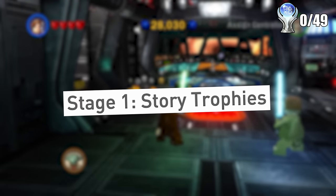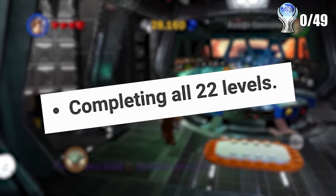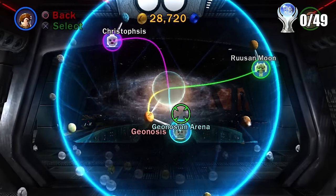The first stage of the Platinum is to go get every single story trophy inside, and there is a whopping 22 total levels in the main story, including bonus levels. Also, there's three different paths you can take to do this, so I kind of just did random ones to start and then followed them each solely to completion.